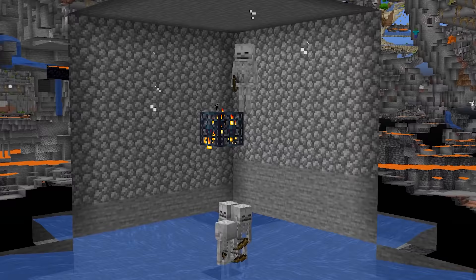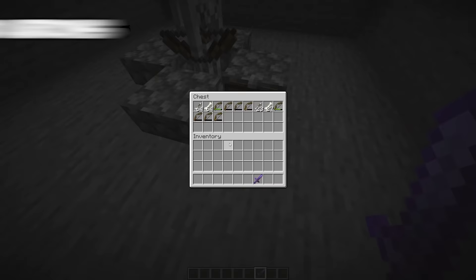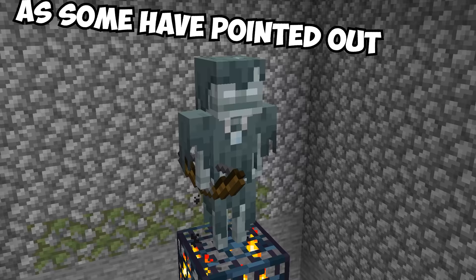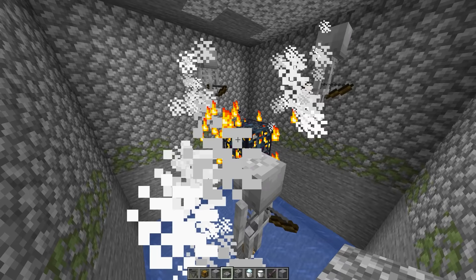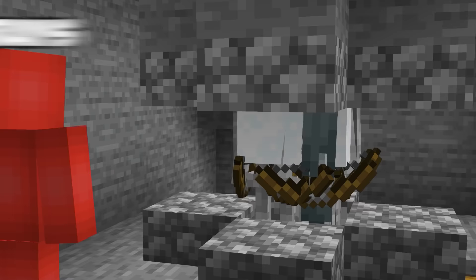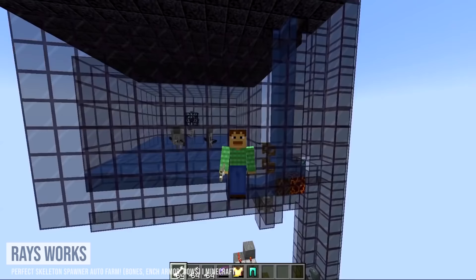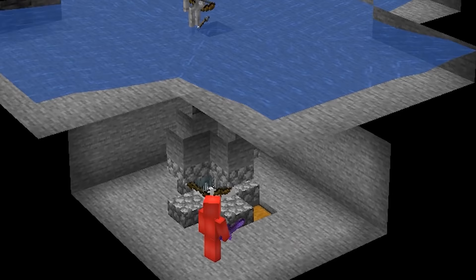Number four: skeleton farms are a great asset, useful for bone meal and arrows. But strays have a better loot table than regular skeletons. Even though they lack a spawner of their own, a well-placed powdered snow block turns your skeleton farm into a stray farm. The results make it clearly worth your while, and it's surprisingly easy to do.